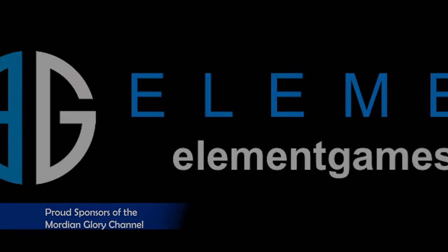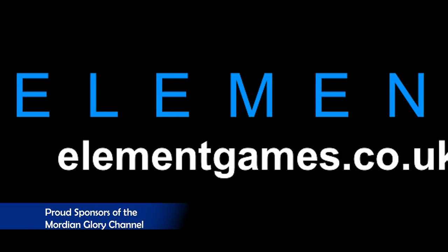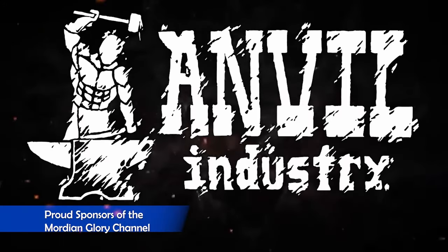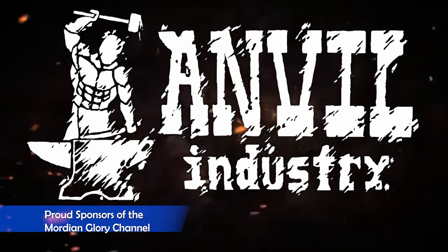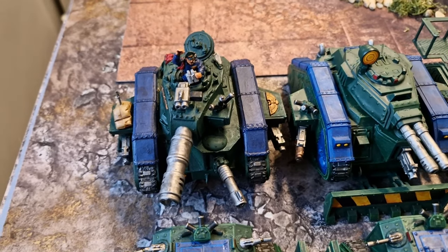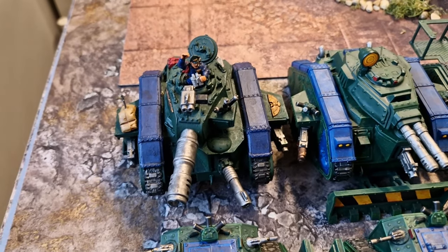Let's begin with a quick rundown of the entire army list. Starting off on the left, we have a Tank Commander — a venerable boxy Lehman Russ with the El Classico loadout. We've got a Battle Cannon, a Lascannon, two Heavy Bolters, a Hunter Killer Missile, and a Storm Bolter.